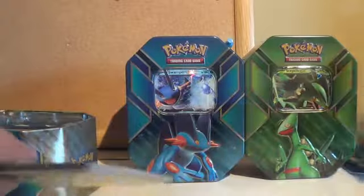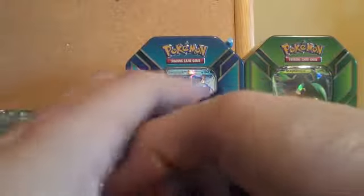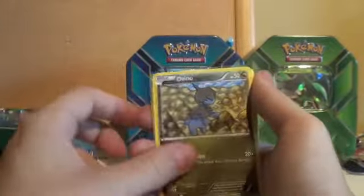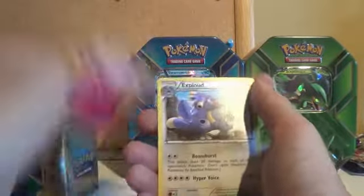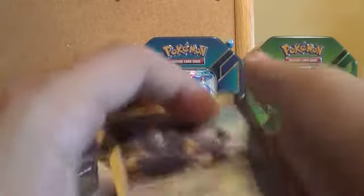And we've got the Phantom Forces one next. We have a Karrablast, Dino, Bronzor, Krabby, Goomy, Sliggoo, Robo Substitute, Trevenant. The reverse foil was a Swirlix and the rare is an Exploud. Okay, so that was the Blaziken tin — I'm going to pop the Blaziken card back onto the tin.